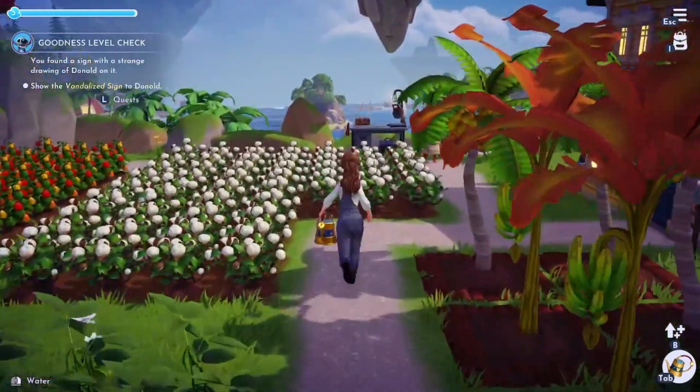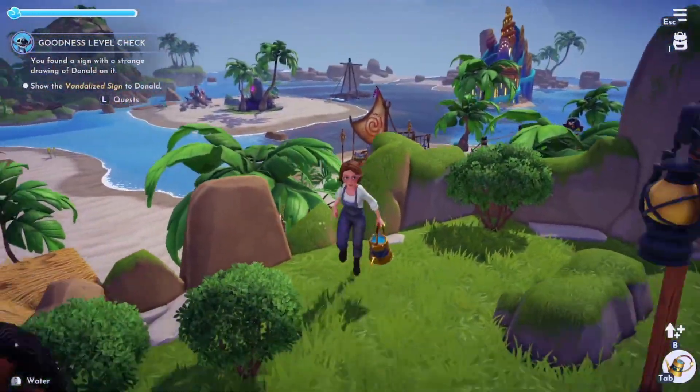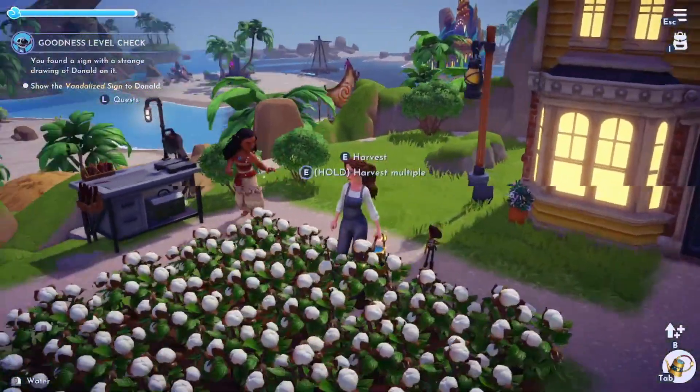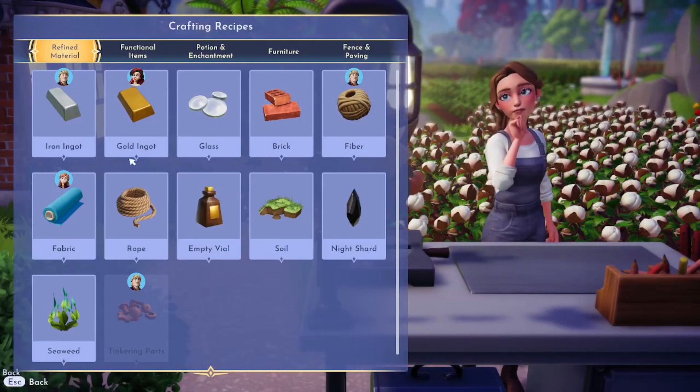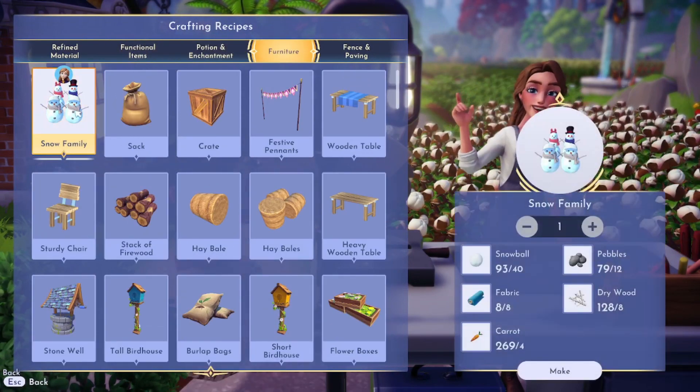You may think 197 is low, especially after a big pumpkin harvest, but I upgraded Moana's boat to its full potential, so we have no other things that need to be upgraded. Now we're going to see if we can craft the snow family - oh okay, it all happens at once!